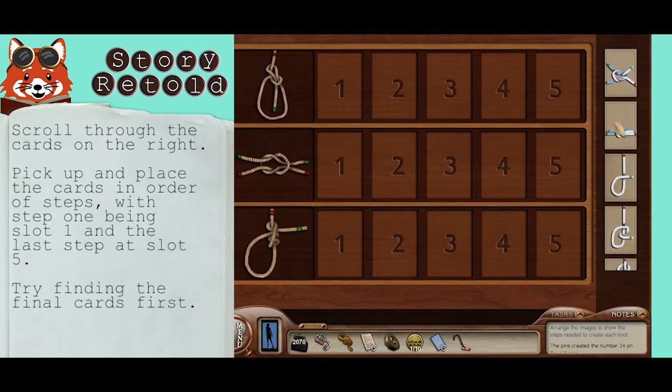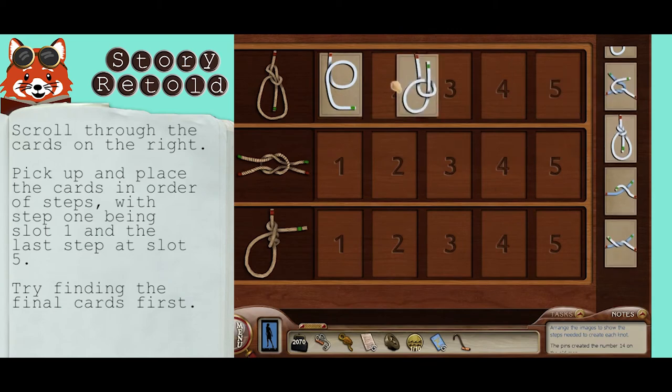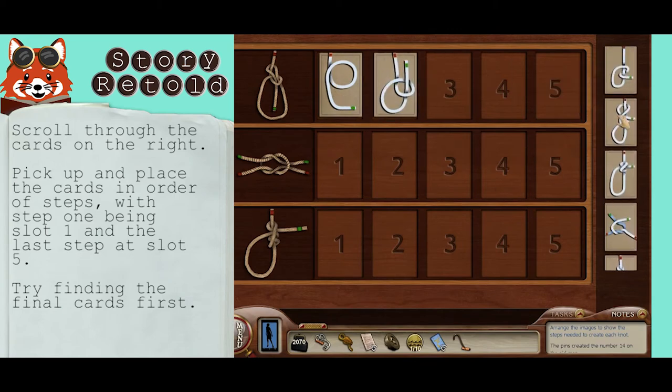Scroll through the cards on the right by clicking and dragging up and down to see your options. Pick up and place the cards in order of the steps that the rope is tied, with step 1 being on slot 1 on the left, and the last step on slot 5 towards the right.